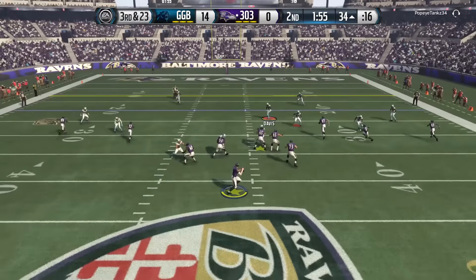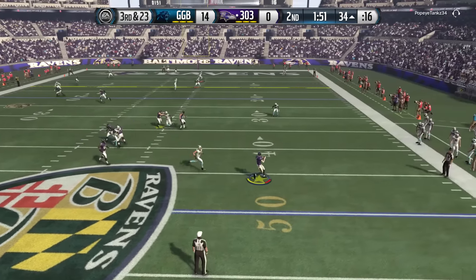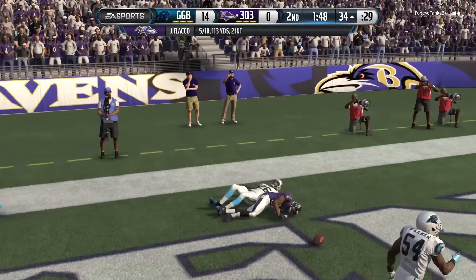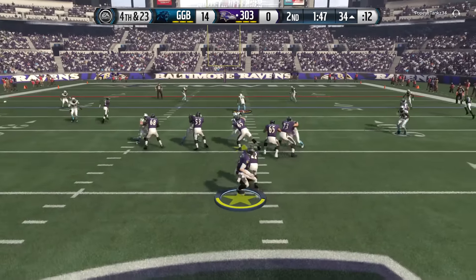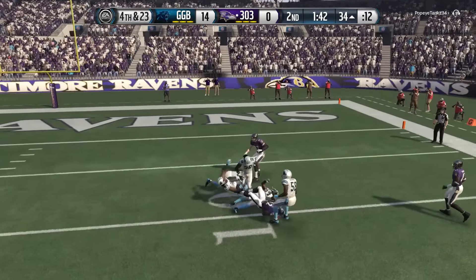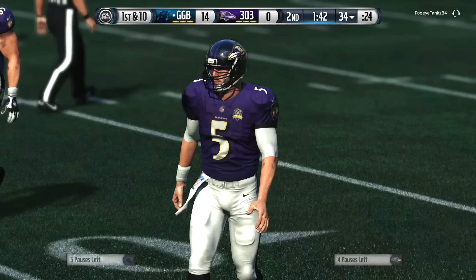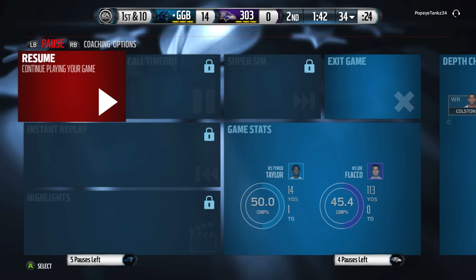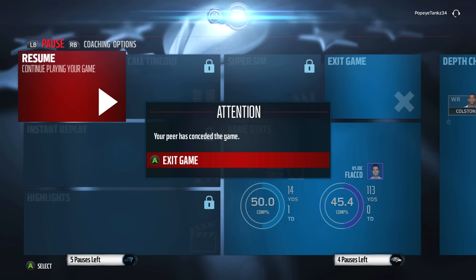Third and 23 — looking for four verticals or something across the middle. Flacco rolling out to the right, we've got pressure, he throws it deep — his receiver almost catches it but drops it. Fourth and 23 — rocking Cover Four, Flacco rolling out... he does not convert. That was close. And wait for it... he quit. Third straight game somebody quit on me — unbelievable.